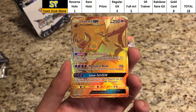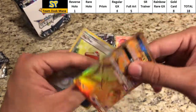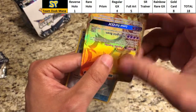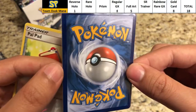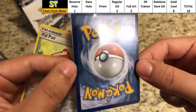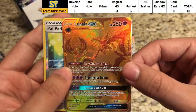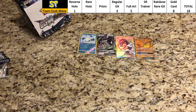That brings Duskmane Necrozma to 18 points. I think Duskmane will be extremely difficult to beat. Sleeving this right up nice and gently — great condition, a little bend is just the sleeve, no whitening as I can see. What a beautiful card — wowzers! What a way to finish Duskmane Necrozma.